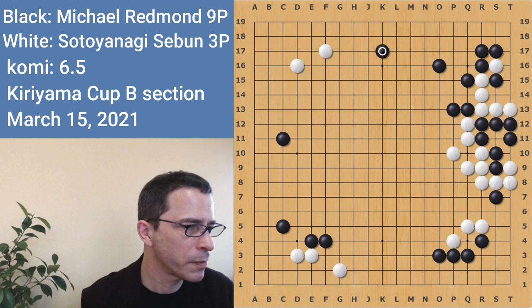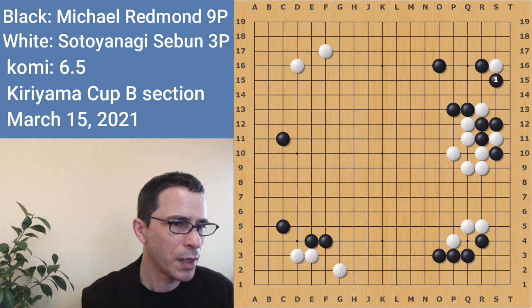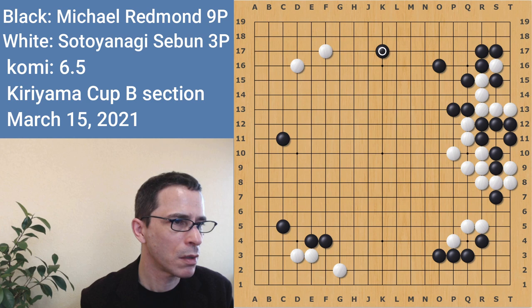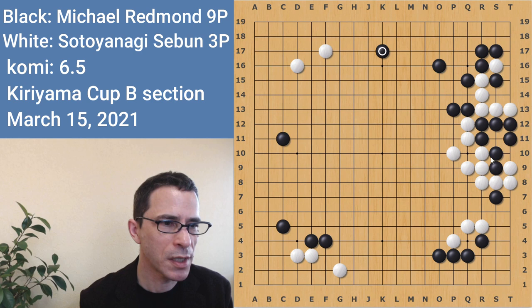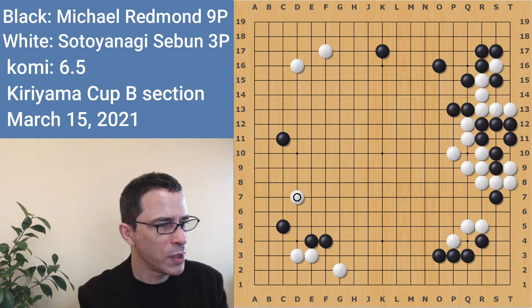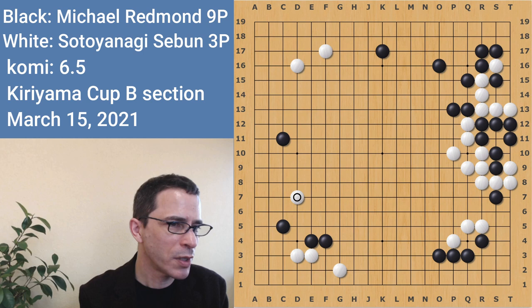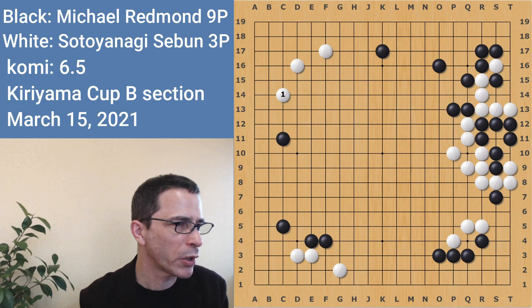Just to go back to that variation — at this point, if I had played here and gotten into that other variation, I think it would have been slightly better for black. In the game, it became an even result, so it's not a complete disaster for me. Katago was suggesting I played a wider extension. I guess I must have felt satisfied with the position. And white jumps in here — this move looked really strange to me, I couldn't see what white was aiming at. I was wondering if he had gotten this move from an AI.